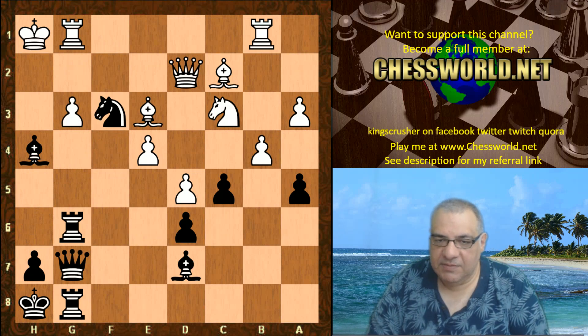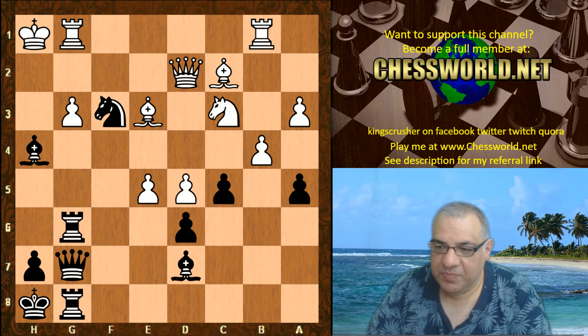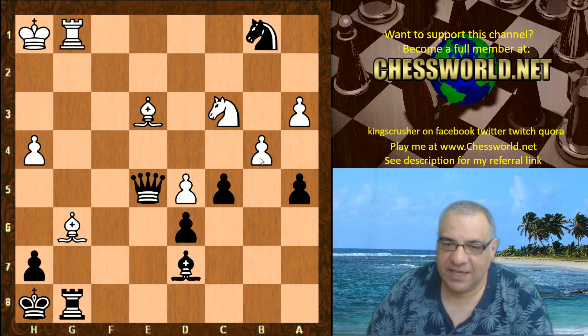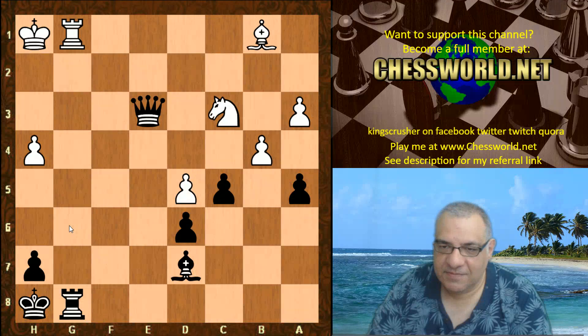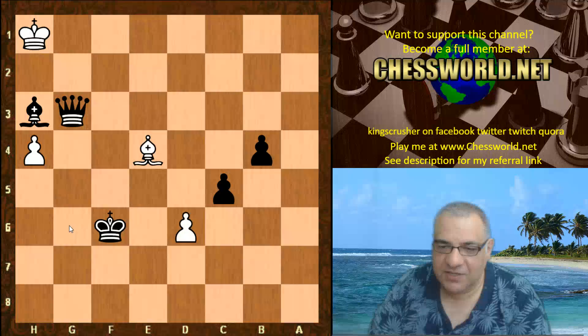The double pawn sacrifice quickly yielded a massive attacking dividend — white having to give up the Queen. Knight takes d2, Bishop takes, Knight takes b1, Queen takes e5, leaving a lot of pieces hanging. Bishop takes, Queen takes — and it's just the Queen up for black. It's over. Leela playing with a massive material advantage; white is pretty desperate. There's no point playing on.